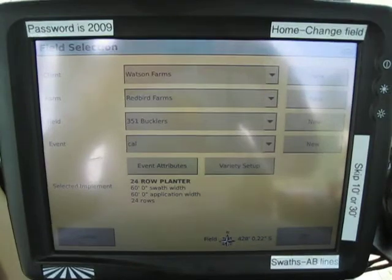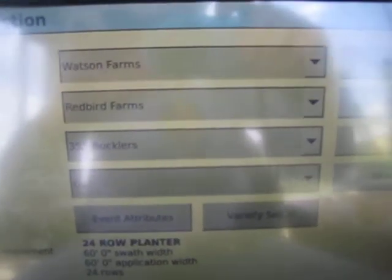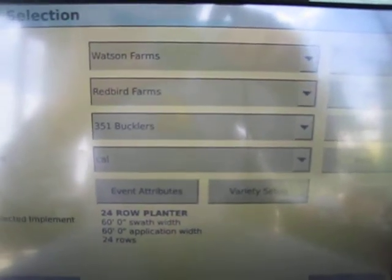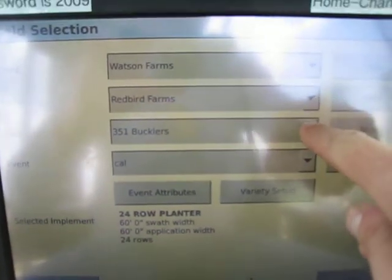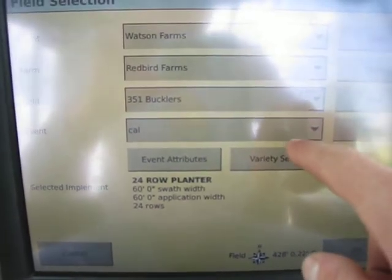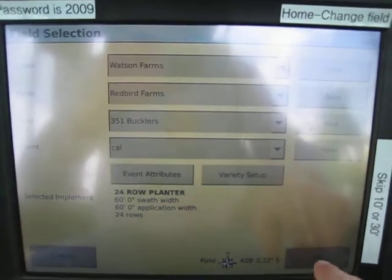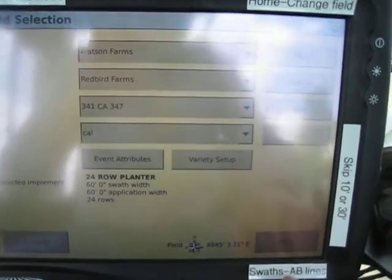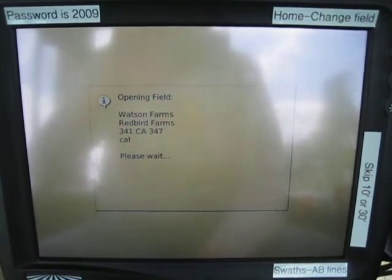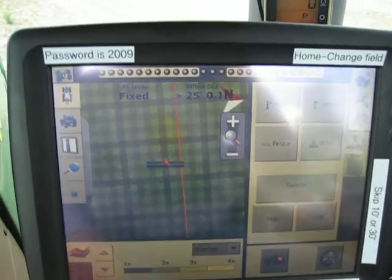It'll ask you for a client, farm, and field. Client and farm will always stay the same — Watson Farms and Redbird Farms. The only time you'll change the field is if you need to go from one field to another. Select the dropdown button and scroll through the list of fields. Event typically just always stays at Cal, so leave that. Select the field you want and click OK.